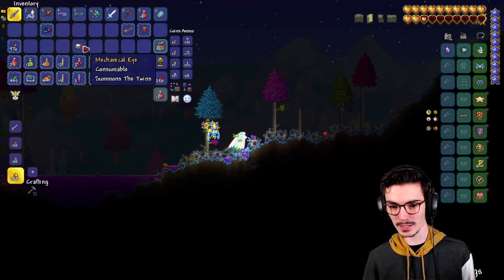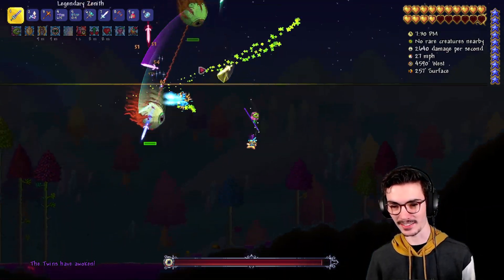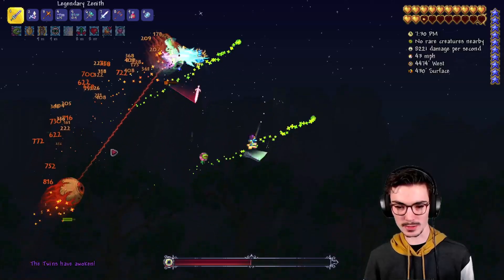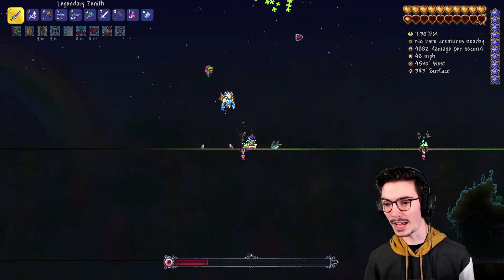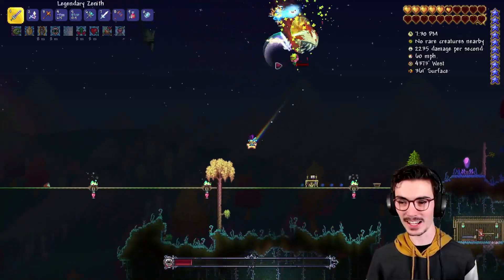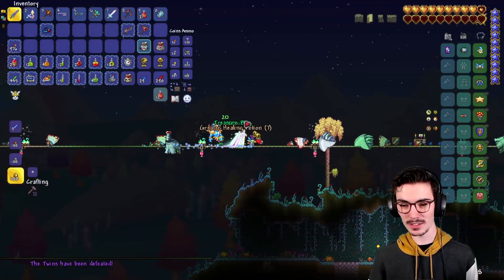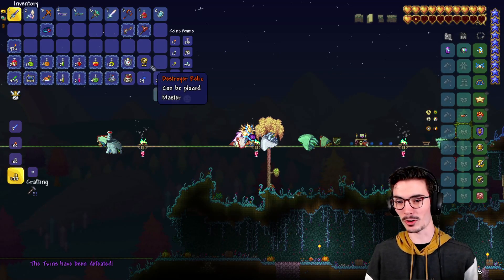Now we're going to look at the Twins fight. I have high hopes for the Twins. They look amazing. They look incredible. They look similar to the phase one Retinazer and Spazmatism, which obviously makes sense. Spaz, you look amazing. But Spaz is my favorite — I love that look. The mouth part of it is just so good. That's why Terraria is a horror game.